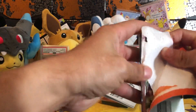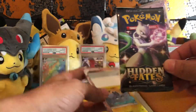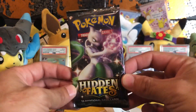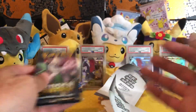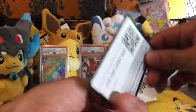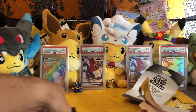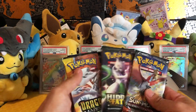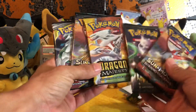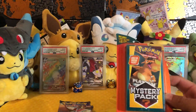The last pack — can we get something good? No way — a Hidden Fates pack! Not bad, not bad. Alolan Geodude, nice. And this one a Burning Shadows three-pack, Alolan Meowth. So that five was kind of insane — you got a Hidden Fates, Dragon Majesty, Burning Shadows, and a Cosmic Eclipse.